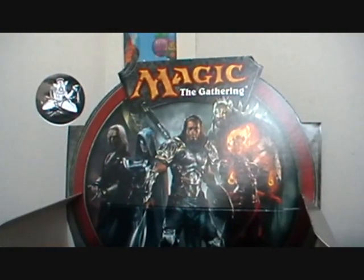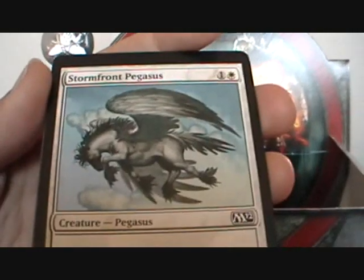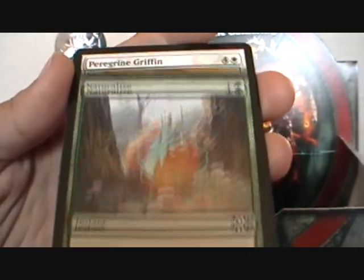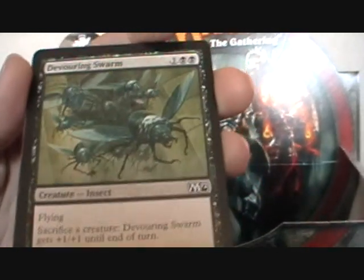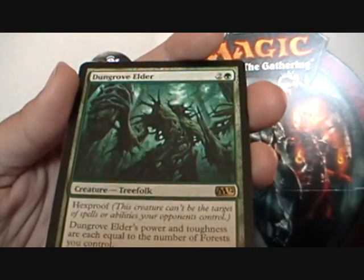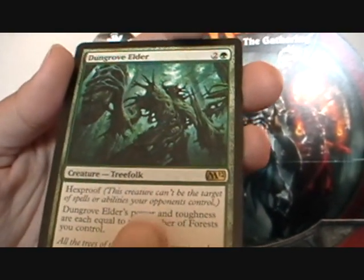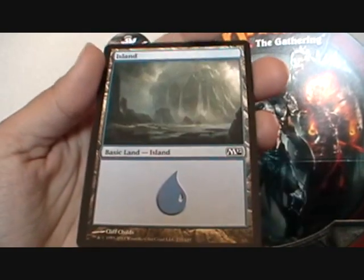I guess she wasn't in there — maybe she's in this one, that's where she's hiding. Chasm Drake, Dusk Hunter Bat, Stormfront Pegasus, Distress, Naturalize, Peregrine Griffin, Manic Vandal, Runeclaw Bear, Mind Rot, Devouring Swarm, Swiftfoot Boots, Onyx Mage, Timely Reinforcements, and Dungrove Elder — Dungrove Elder is the rare. Cool. A little random card and an island.